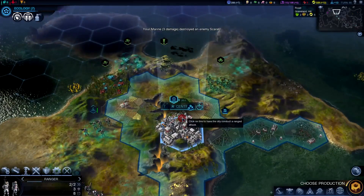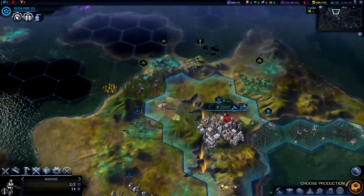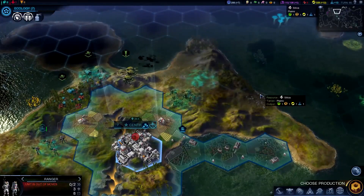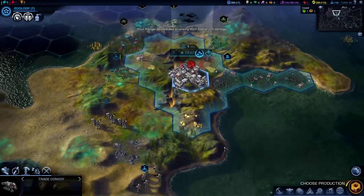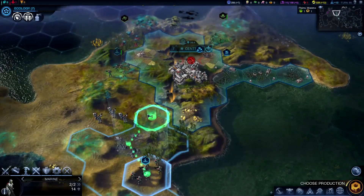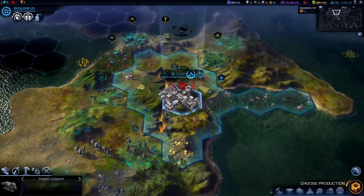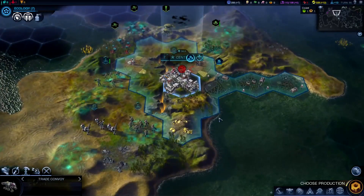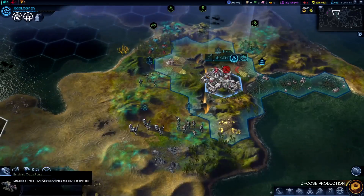We're going to have this continue shooting. We could bombard and completely wipe them out, which I don't want to do because that would be a waste of XP. So we're just going to shoot them and weaken them a bit. Also, I can tell that our colony is now a city because our trade convoy shows up in our unit queue.